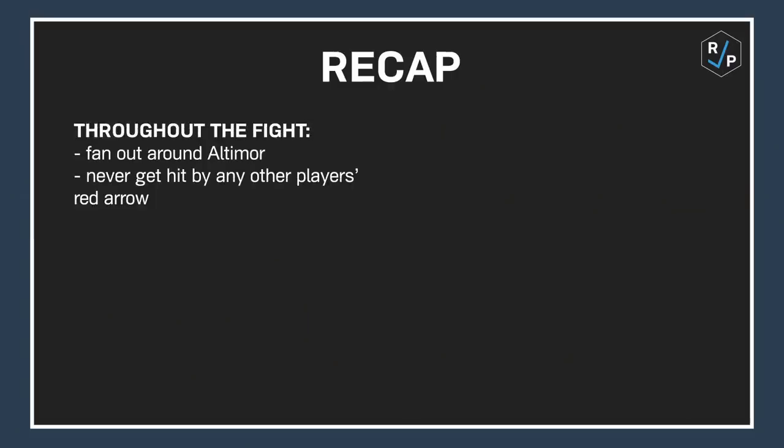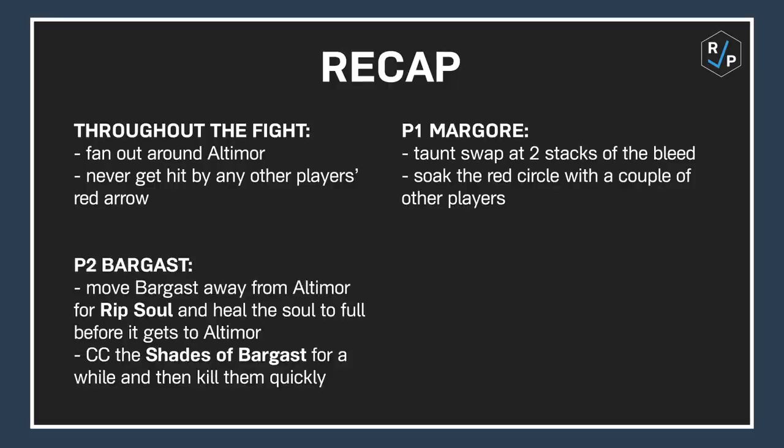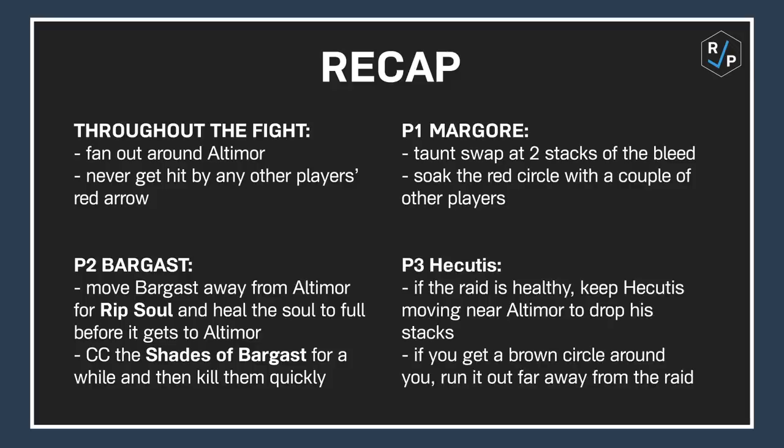Quick recap: During the whole fight, fan out around Altimore and never get hit by any other player's red arrow. When Margor is active, taunt swap at two stacks of the bleed and soak the red circles with a couple of other players. When Barghast is active, move Barghast away from Altimore for Rip Soul and heal the soul to full before it gets to Altimore. CC the shades of Barghast for a while and then kill them quickly. When Hecetus is active, if the raid is healthy, keep Hecetus moving near Altimore to drop his stacks. If you get a brown circle around you, run it out far away from the raid.